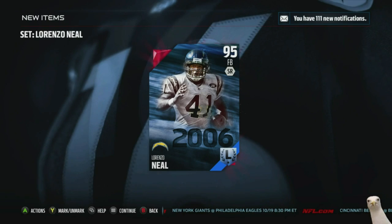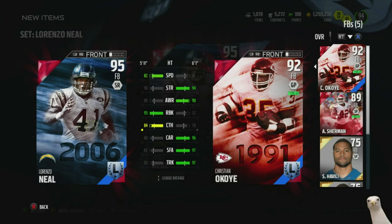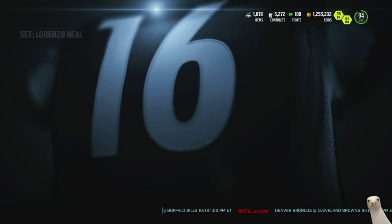He's the first one anybody can get, so let's compare him to the 92 overall Okoye. 82 speed, less strength, less awareness, better run blocking, better catching, less carrying, less stiff arm, less trucking. Lorenzo Neal wasn't really known as a runner — he was one of the best blocking fullbacks of all time, and I'm really excited to go ahead and get this card.